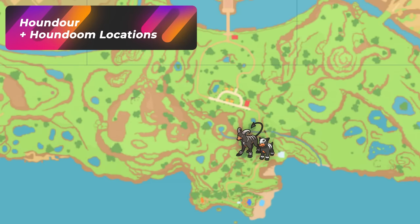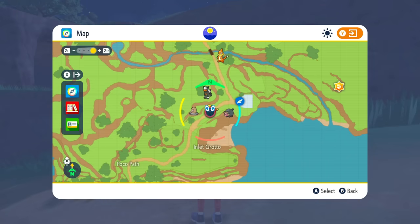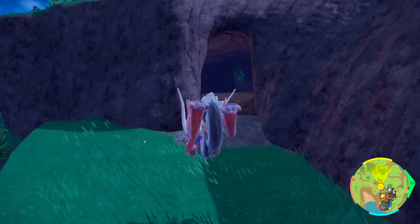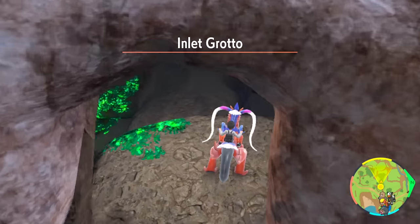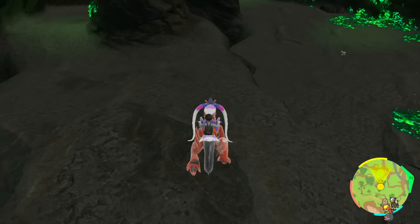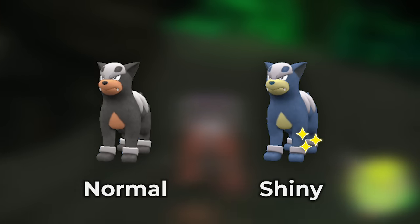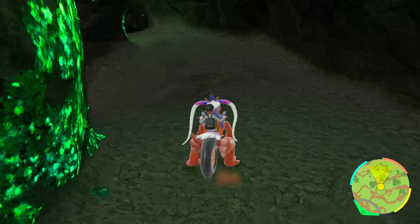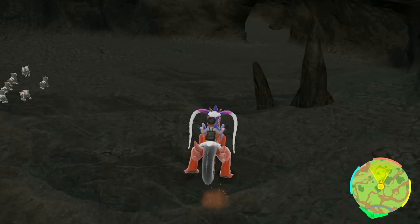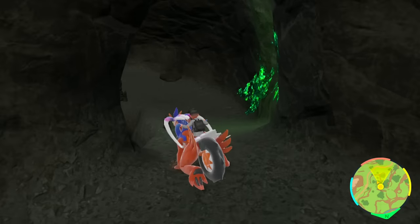The next Pokemon we're going to be hunting is Houndour and Houndoom. This spot is basically going to be by the lighthouse in the first area — the exact cave where you found your legendary Pokemon. There are a bunch of Houndooms, Yungoos, and Gumshoos in here, but now with fire power we should see a lot of Houndours. Put yourself in a good spot where more can spawn. What you're looking for is pretty much a blue one. The lower you go to the ground, the easier it's going to be to find a better group.